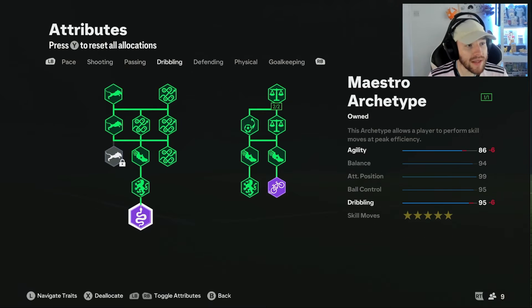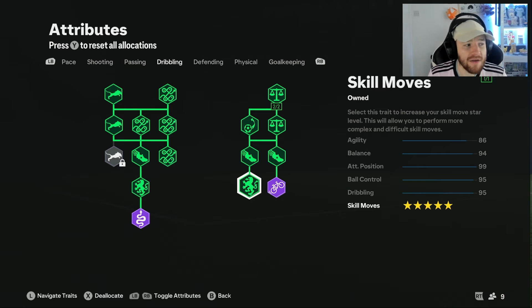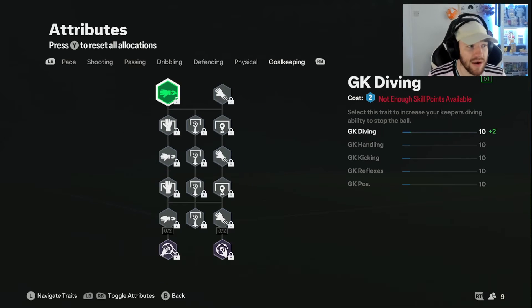For dribbling, we've gone all the way down to the maestro archetype and also the lynx archetype, as well as having five star skill moves — we will finish this off when we get more skill points. We are currently level 93 on this build. Nothing on defending, nothing on physical, and nothing on goalkeeping.